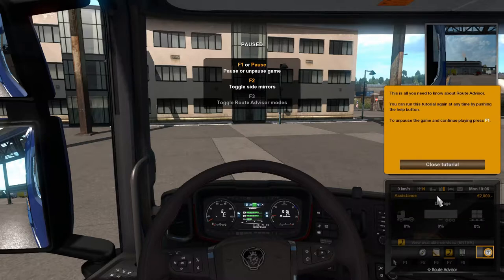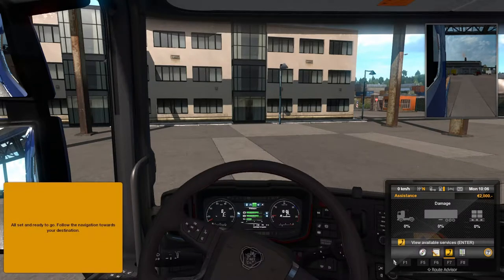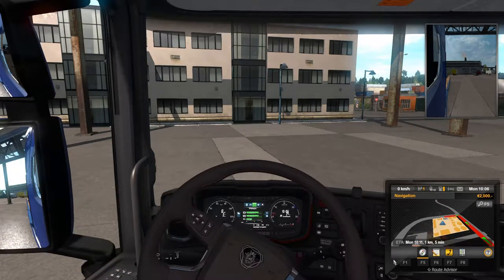This is all you need to know about the Route Advisor. You can run this tutorial again at any time by pushing the help button. To unpause the game just continue and press F1. So let's press F1 and off we go, following the navigation towards your destination.